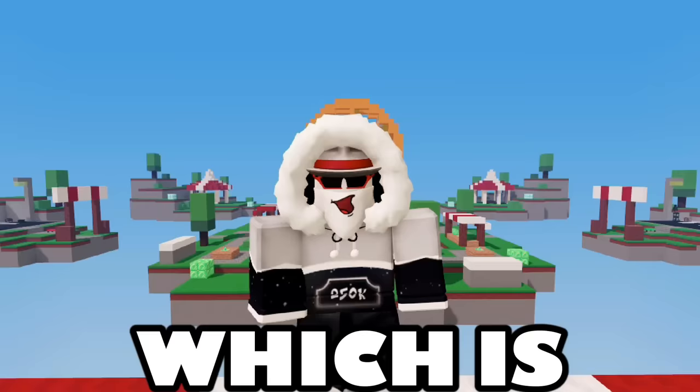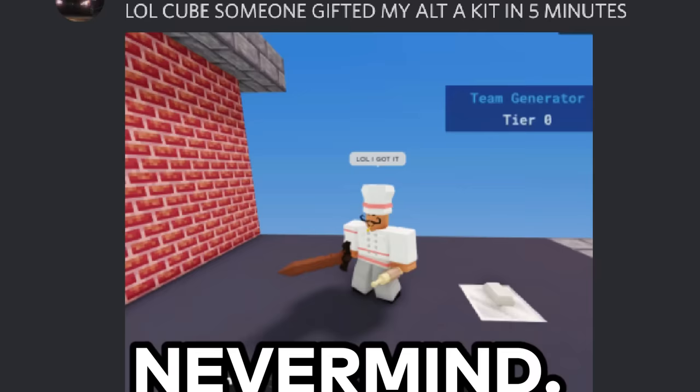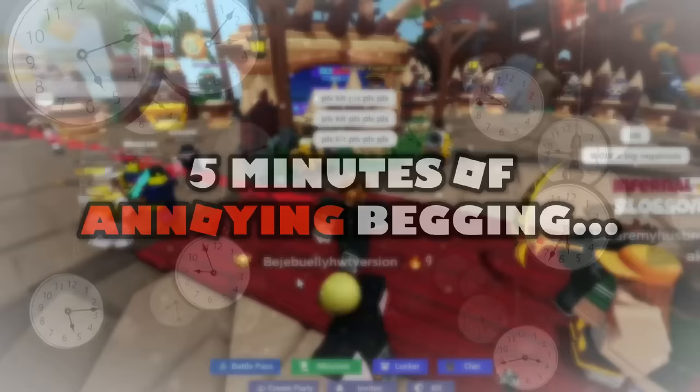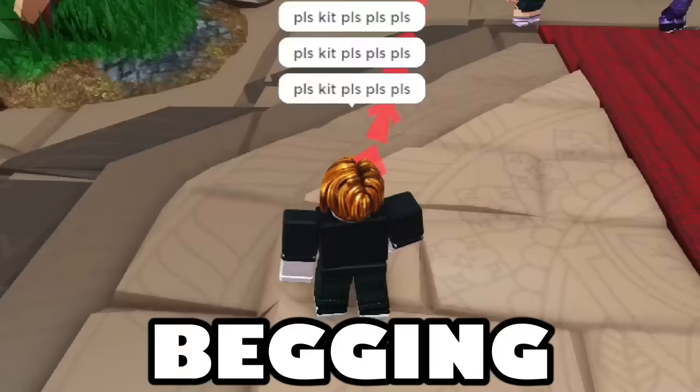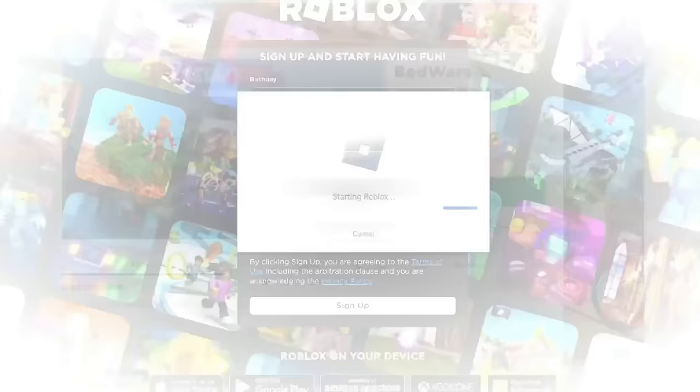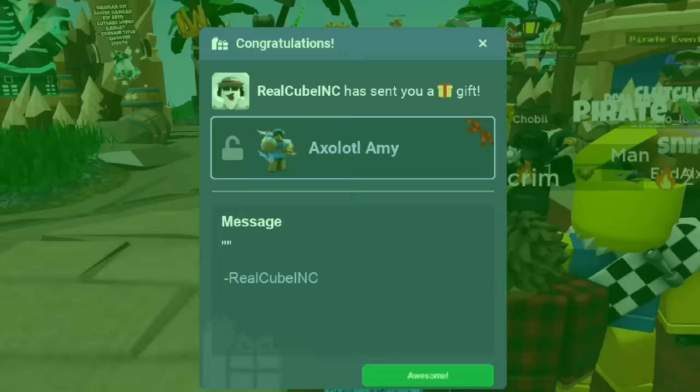One of my friends told me his ult was gifted a kit in 5 minutes, which is probably a lie. Never mind — so I'm gonna try to get someone to gift my ult a kit in under 5 minutes to beat the record. Lesson learned: begging doesn't work. Attempt 1 has been a fail. I just realized I can just give myself the kit, which still counts as getting gifted. Sign up, join Bedwars, give myself the kit, and we got it in under 5 minutes. Speaking of kits, I'm giving away 30 kits at 300k, so subscribe. Which means we kind of hold the record.